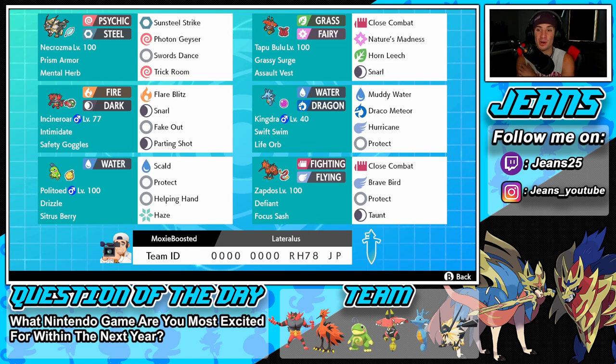Next up is Tapu Bulu, the Tapu who never gets any love. I absolutely love this Pokemon and his typing — Grass and Fairy. He has Grassy Surge ability, Assault Vest as his item, Close Combat for coverage, Nature's Madness, Horn Leech for STAB, and Snarl to drop special attack.